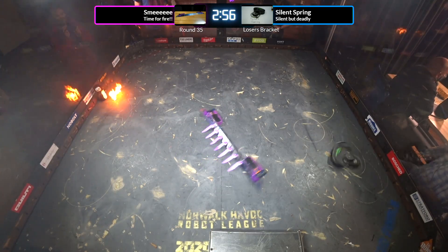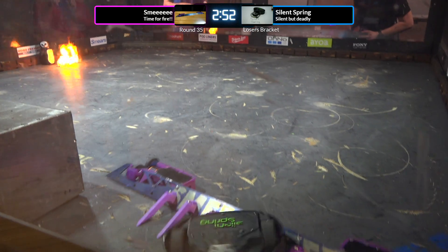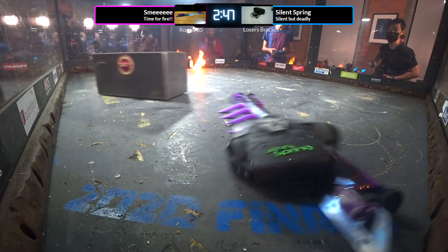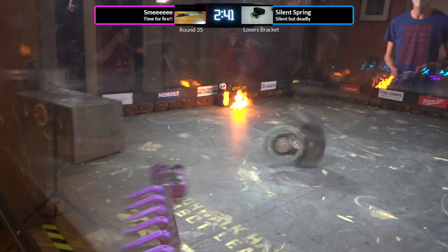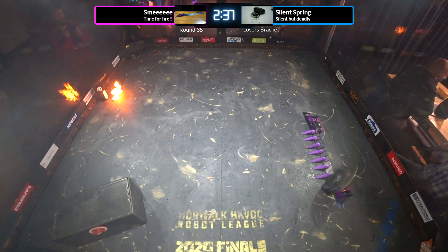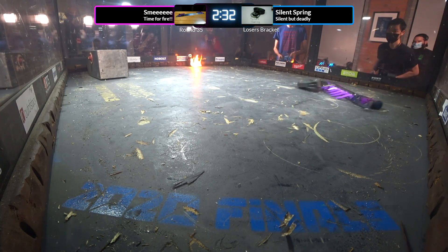Smee immediately going in to attack Silent Spring while Silent Spring was trying to do its spin-up. Silent Spring launching itself around the box — pretty typical maneuver for Silent Spring. Not a worry, it's a well-built pod. It can handle a little bit of jostling around. Chunks of plywood flying up as Silent Spring hits the floor, but Smee is just knocking those bits of plywood back down after he goes back over it with his wedge.